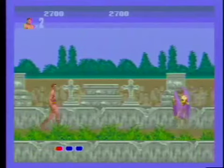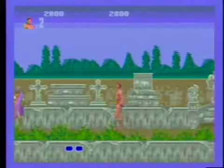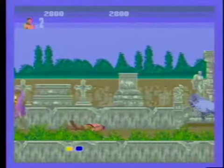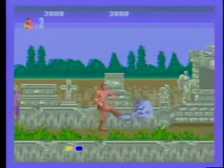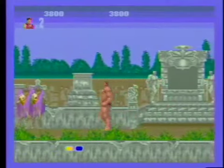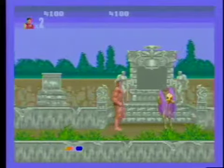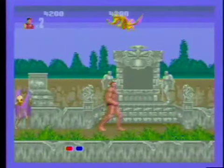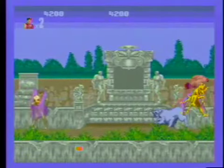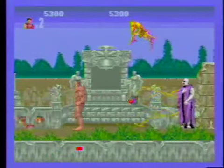You got these little power-ups that made you change from a normal man who was risen from the grave, to a stronger man risen from the grave, and then up to a superman risen from the grave. The last power-up transforms you into some kind of animal, and each stage is a different animal. Hence the title, Altered Beasts. In the first stage, you turn into a werewolf.